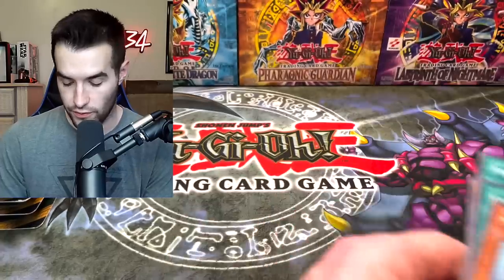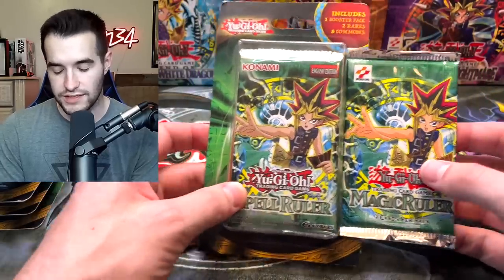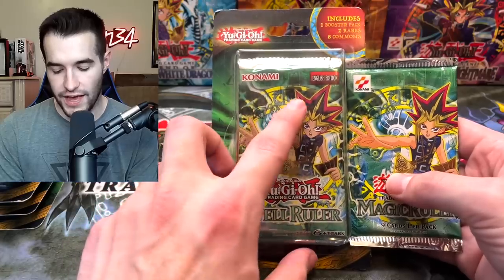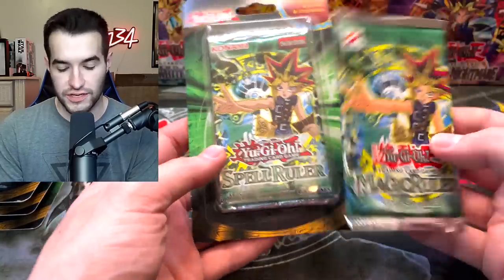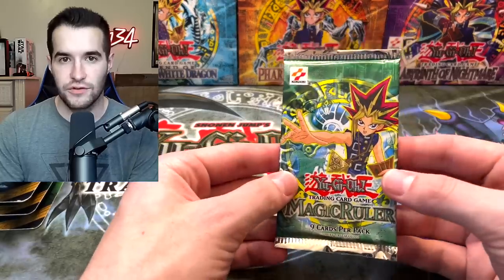From the Spell Ruler pack: Giant Rat, Gaia Power, Ancient One of the Deep Forest, Final Destiny, and Weather Report. If you guys don't know, these are reprints. When I made the LOB reprint video, a lot of people didn't realize there are already reprints out there. You can tell originals from reprints by the old Konami logo versus the new logo, plus they just look a lot different. For Spell Ruler it's obvious because it's called Spell Ruler, not Magic Ruler.